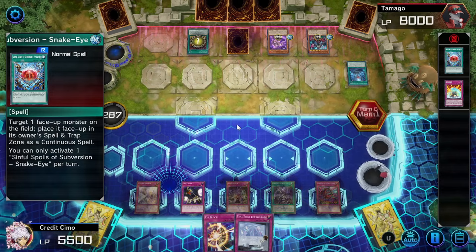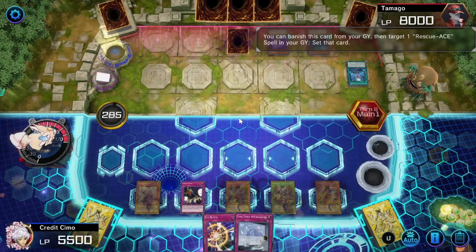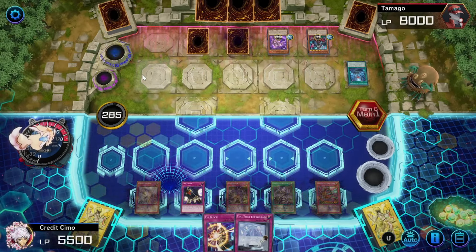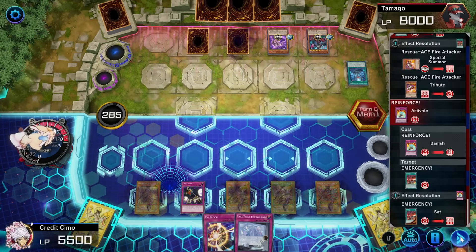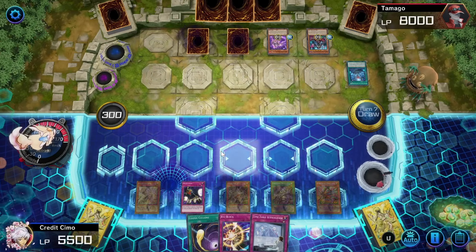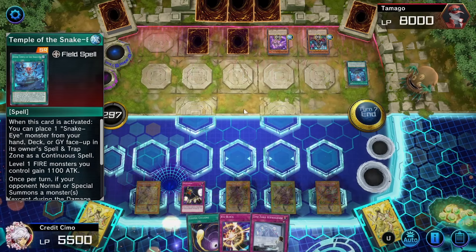He's going to summon the Fire Attacker and distribute it immediately, banish this, target one Rescue Ace card. Fair enough. This guy's making some weird plays — he's going to set that back face down. I believe that is a hard once per turn so he can't use it again. He's going to go straight to End Phase. We have one activatable card right now. I actually would banish this Field Spell because it's super annoying, but I guess I can't right now.